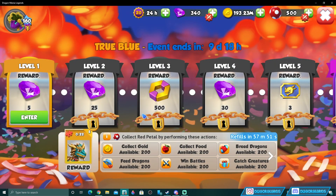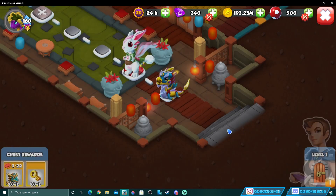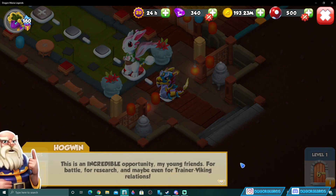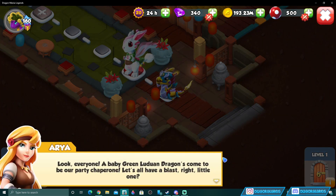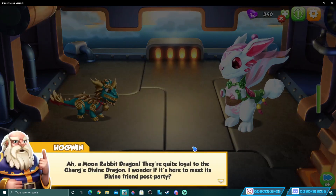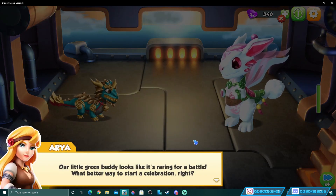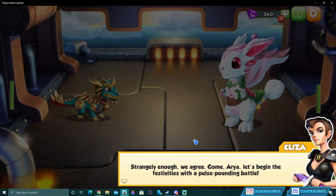Let's jump straight into this castle event and see what's different. The in-game story opens with characters reluctant to attend a party — Ned doesn't like parties, is afraid of dragons and Eliza. A moon rabbit's dragon loyal to the Changi Divine Dragon appears. It looks ready for a battle, and everyone agrees to begin the festivities with a pulse-pounding fight.